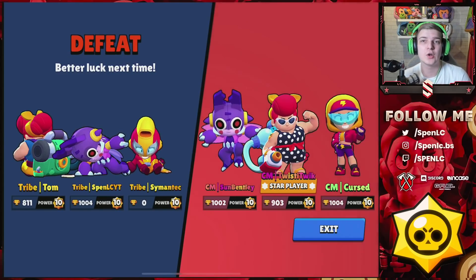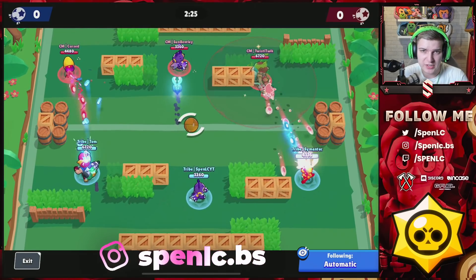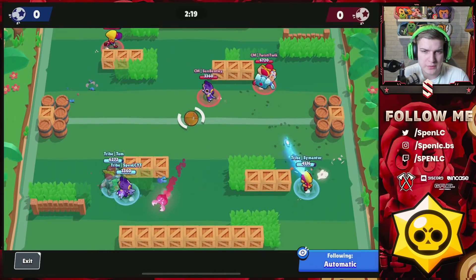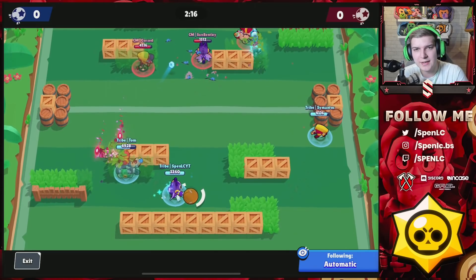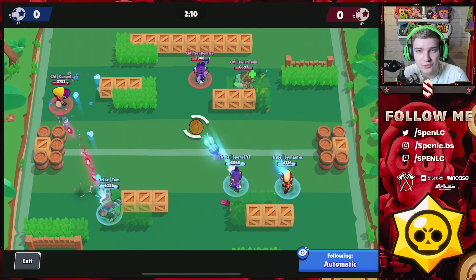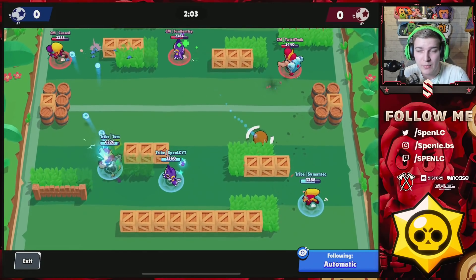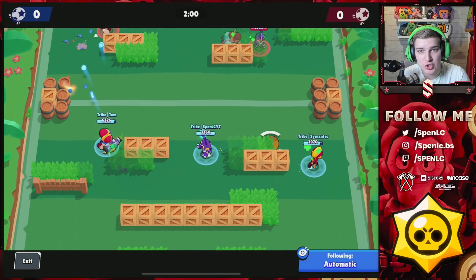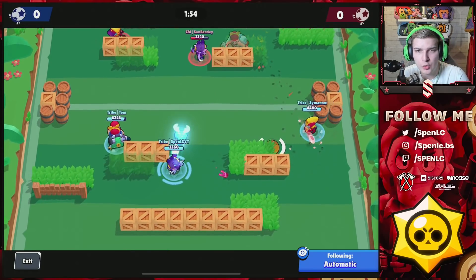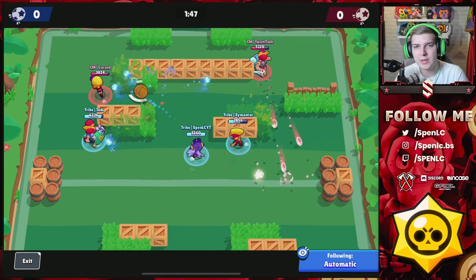Going into the next game — both teams go for the mirror again, both a little too scared to predict and counter the other. This is a really safe option, and in a mirror match it's going to be the team that plays better that wins. I get a nice shot on Some Bentley — Tom on Max is basically a mirror matchup in both lanes. Pam could be a bit more aggressive because she's got more HP, but Max is dealing more damage at a quicker rate.